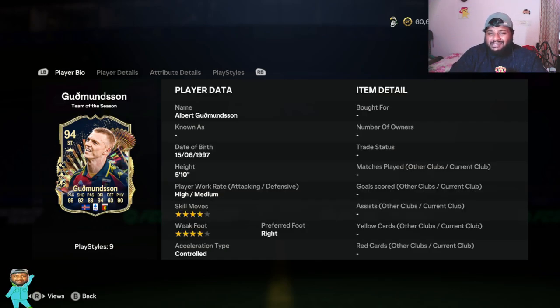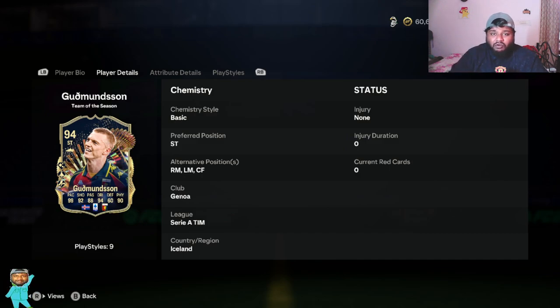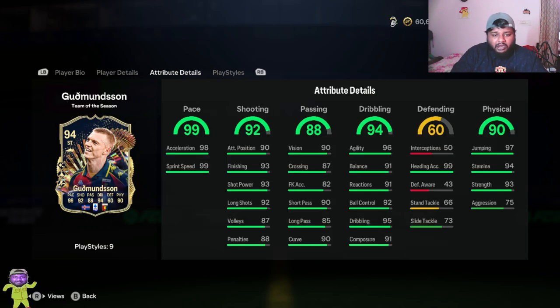He has four-star skill moves and four-star weak foot. I'll test out the weak foot if possible, which is going to be his left foot since his preferred foot is right. Looking at his player details, you can play him at four different positions — his preferred position is striker, but also false nine, right mid, and left mid. Syria player from Iceland — not a bad card at all.